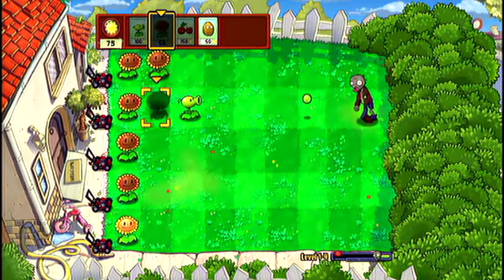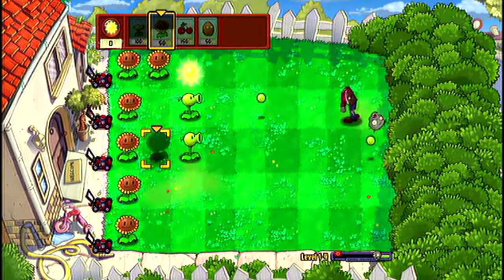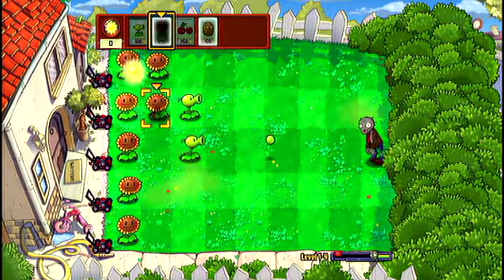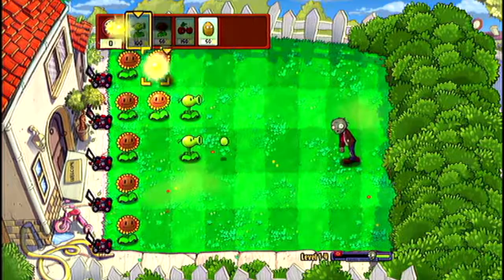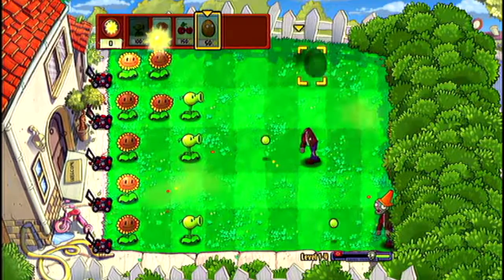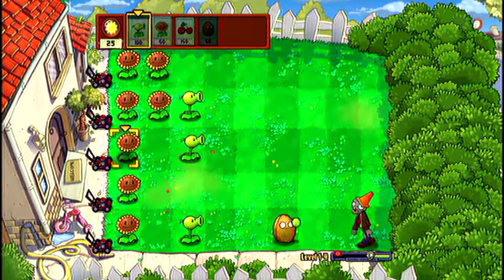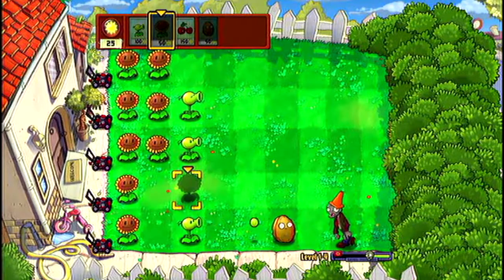We're gonna keep doing our sunflowers until more zombies come. Now we got one in a different lane — finally. It's actually a good thing if they keep coming in the same lane, so I can just keep killing the same ones with the same pea and I don't have to spend sun on another pea. There's a conehead coming and that's not good. We're gonna put one there — with about three rows the level will probably end. We're already almost halfway through.